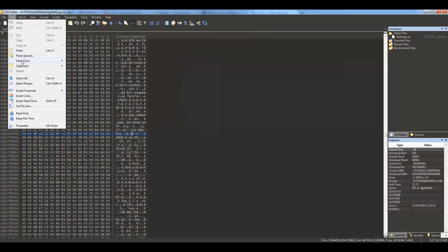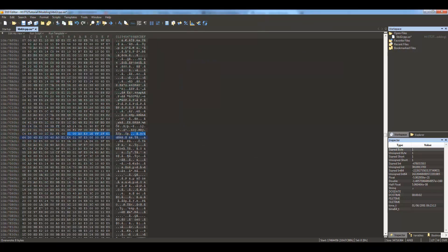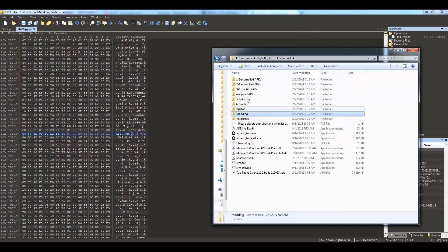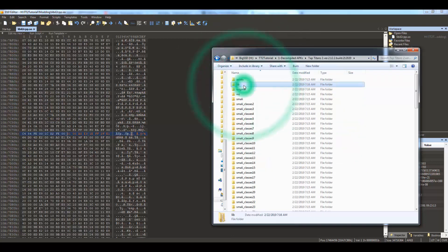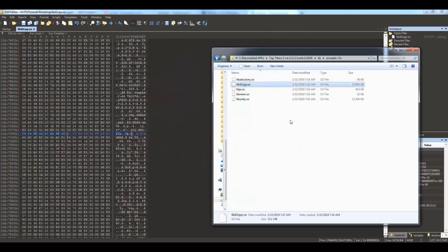I'll put the hex value for 'true' in the description below. Copy that hex value, go to Edit, then Paste Special, then Paste from Hex Text, and it'll paste in the correct bytes. Then File > Save. Go back to the folder, copy the modified libil2cpp.so file and paste it back into the decompiled Tap Titans 2 folder: go to lib, then the architecture subfolder, right-click and overwrite.